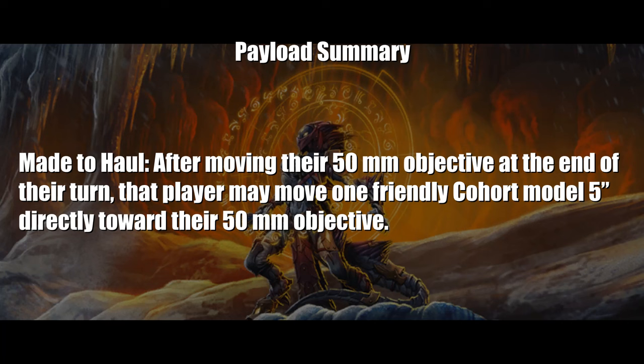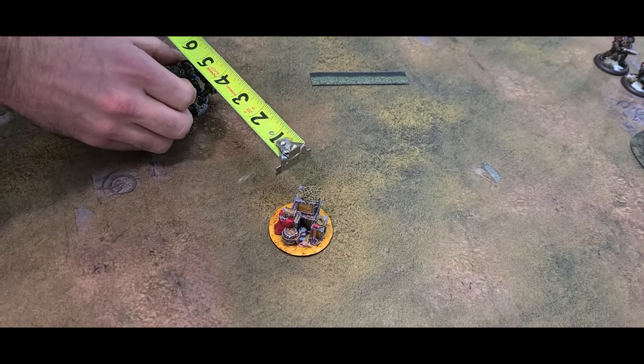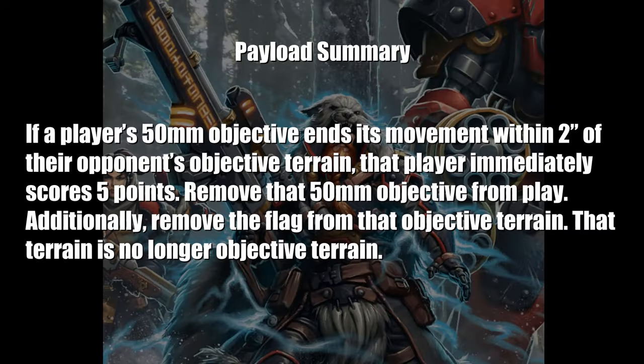Payload has the special Made-to-Haul scenario rule. After a player's own 50mm objective is moved at the end of their turn, that player may elect one cohort model to move 5 inches directly towards their 50mm objective. In the Payload scenario, think of your 50mm as an explosive you are pushing towards your opponent.